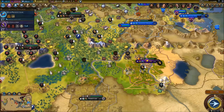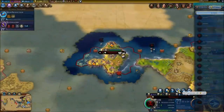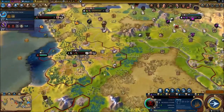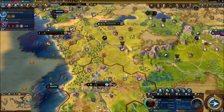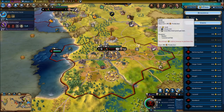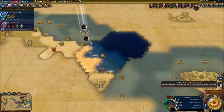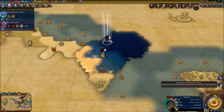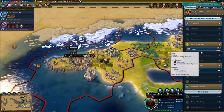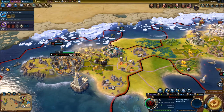Barnas Eros' catapult is already bombarding Cumae. We're getting a lot of money — the only thing I can really do with it is purchase units. We just got notified that an enemy spy siphoned some gold from us. Might quickly purchase a spy of our own to do the same.